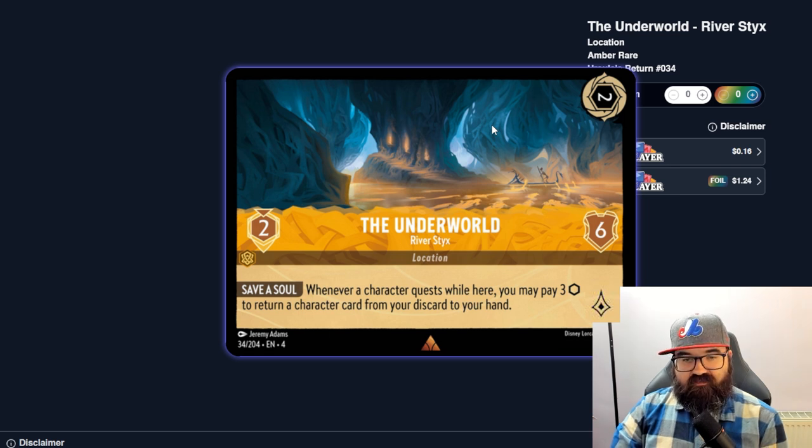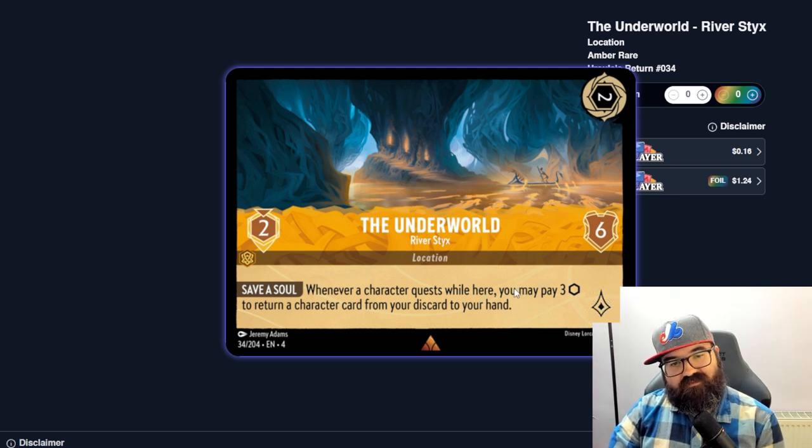The Underworld River Styx location — when a character quests here, you may pay three ink to return a character card from your discard to your hand. It also appears to give one lore. Three ink is pretty high but you could play it, move a character there, quest with them, pay another three, and get a card in hand — I can imagine that happening. It seems like a pretty good location compared to the others at only two cost.